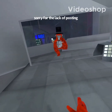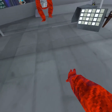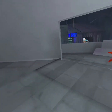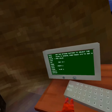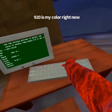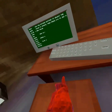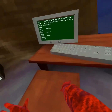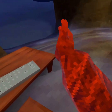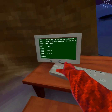Welcome back to my channel. Today we're doing the best color codes in Gorilla Tag. The color code I have on right now is 9-2-0. In case you don't know how to change colors, hit the arrow twice, option one which is red. 9-2-0 is the first one — I love this color, it's probably my favorite or second favorite. I definitely suggest you guys use this one.